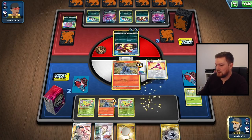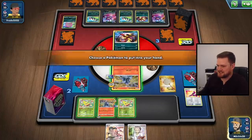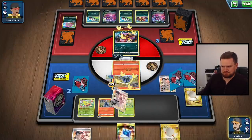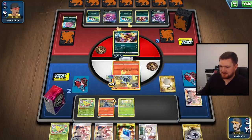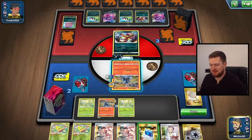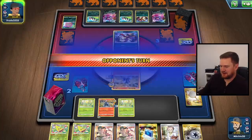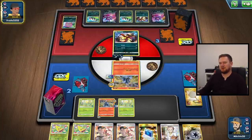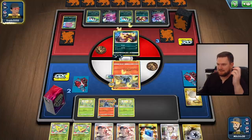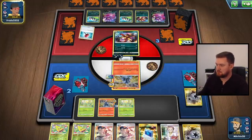A Yellhorn - that's not enough to knock this Yveltal out but it is enough to frustrate. Let's attach to the Salandit, scoop up one of these Weeping Bells, put the Bellsprout back down, and then Bruno - shuffle draw seven, seems pretty good. Let's scoop up the Weeping Bell again, play down the Bellsprout. We can deal some damage with our Salazzle, but I think it's actually fine to just leave this and pass. I don't really know what I'm doing anymore. They can knock out the Salandit with Clutch. The end of this game has just been an absolute disaster. And the Crushing Hammer - goodbye Twin Energy.